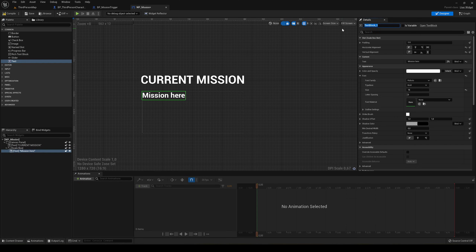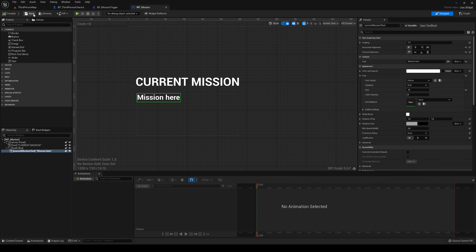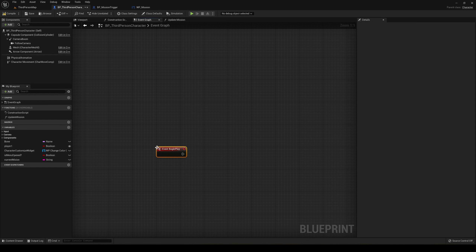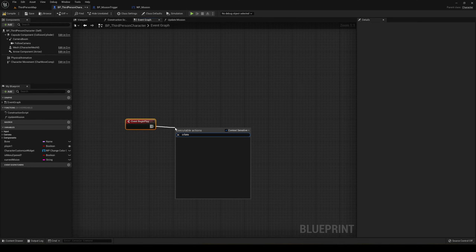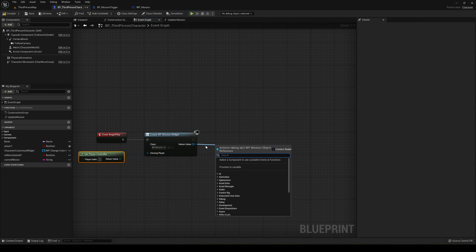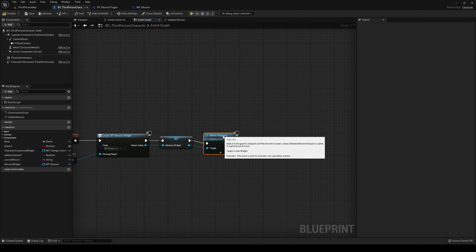Compile and save. Now go back to the Third Person Character blueprint's Events Graph. On Begin Play, create a widget of class WP_Mission, set the owning player to Get Player Controller, then right-click the return value and promote it to a variable called 'mission widget'. Then drag that in and call Add to Viewport to show it on screen.